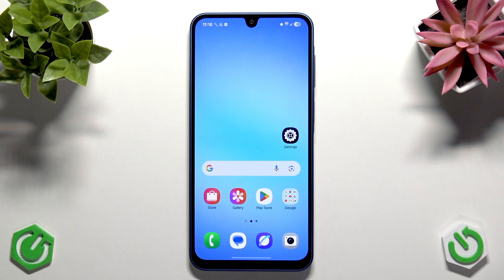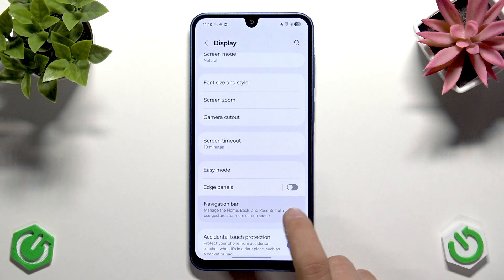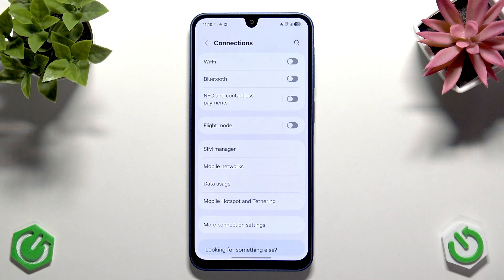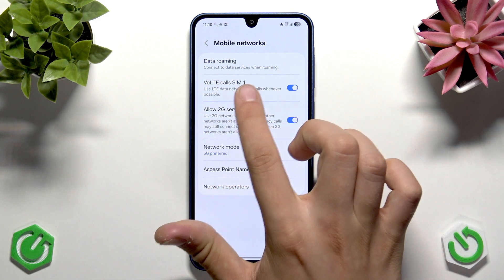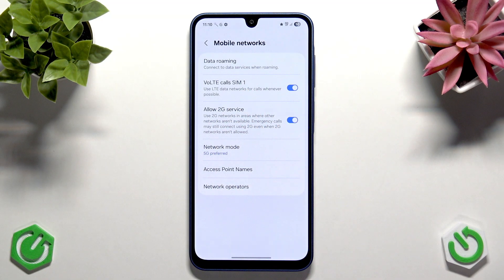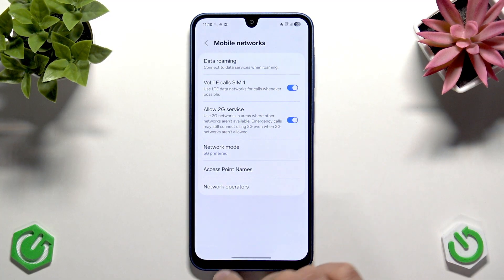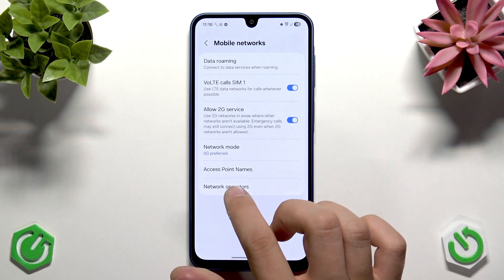Apart from that, I recommend checking the SIM and network mode. Go to Settings, then Connections, then Mobile Networks. Ensure that the SIM card status is active — you have to turn this on. Also check Data Roaming if you have national roaming only, and tap on Network Operators.